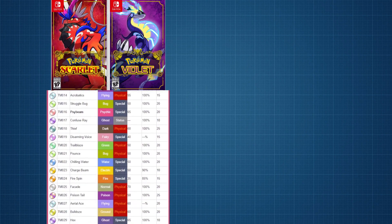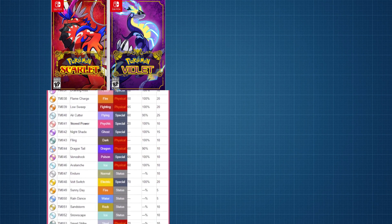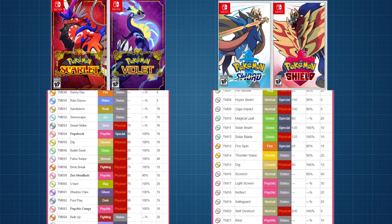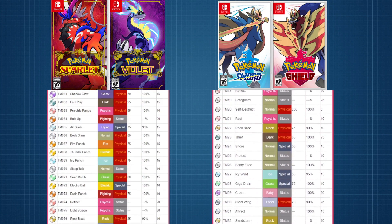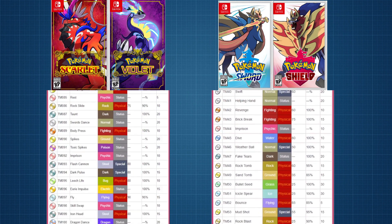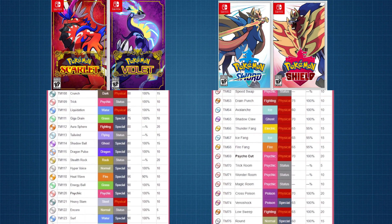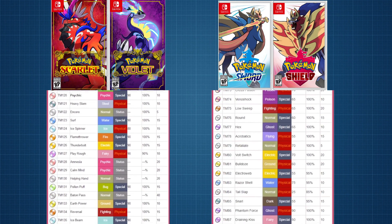Pokemon Scarlet and Violet features the second most TMs of any Pokemon game to date at 171, with Sword and Shield in first at 200 if you include both TMs and TRs. In this video I'll be looking at attacking TMs, so no status moves, and finding the best two of every type — one physical and one special.